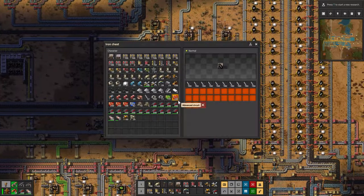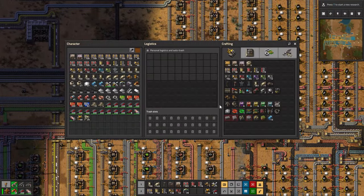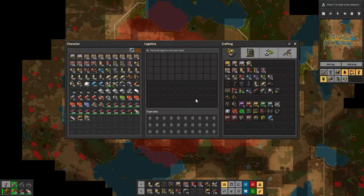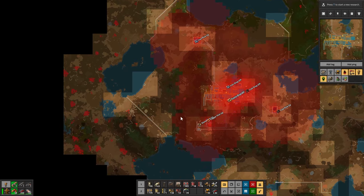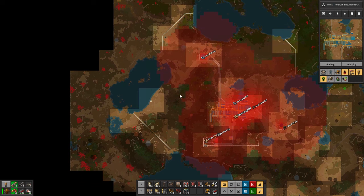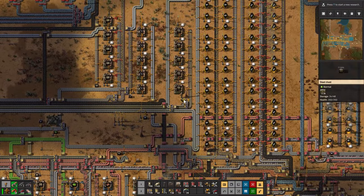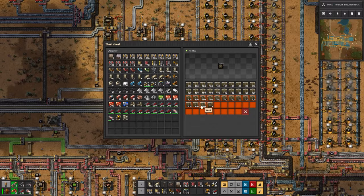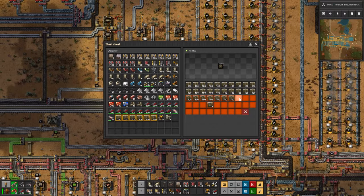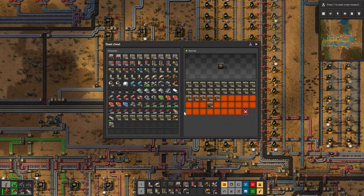I can put the iron rods in here. Actually, I need to look up what I want to do. What I want to do is add bots to all the walls so that if they get damaged by biters they can be repaired. I need to figure out how that actually works. We're probably going to need walls for that, so I didn't even need to put these away. Let me take maybe this many and go down there to see how it works.